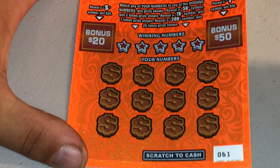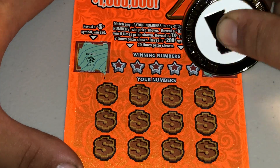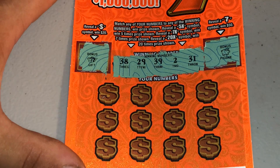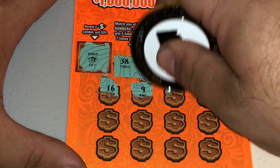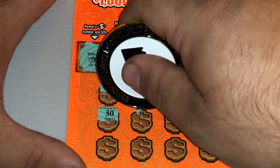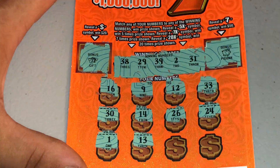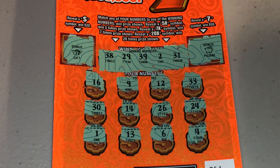Let's try the second one — we can do the bonuses first this time. Let's see here — $20 bonus! Got a gift, a gift, and a piggy bank. So let's see what the winning numbers are: 2, 29, 31, 38, and a 39, 16, a 9, 12, 33, 30, 14, 26, 24, number 1, 13, 6, and a 4. So we couldn't get a winner on the Bonus 7s.